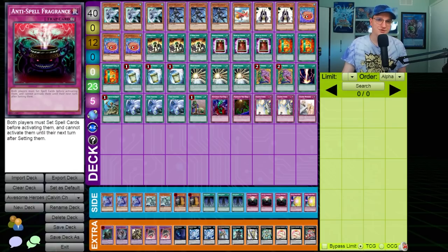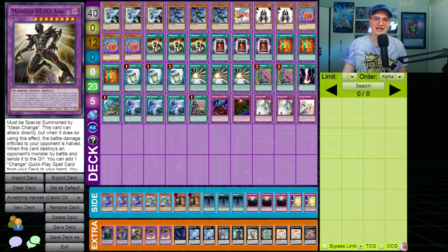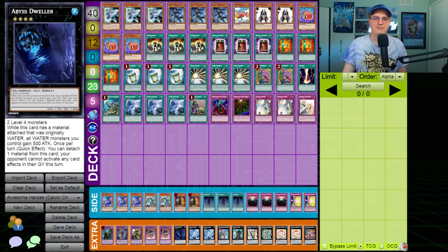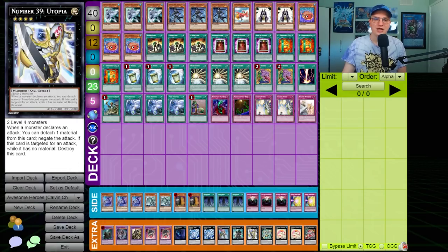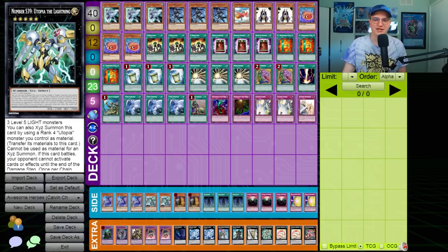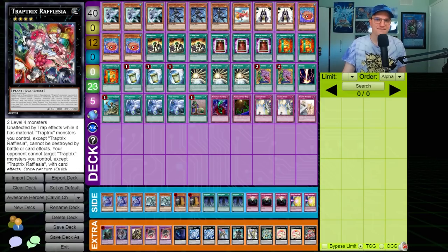Anti-Spell Fragrance — I don't have to tell you how good this card is in Hero. And two Quaking Mirror Force. In the extra deck: Norden, Masked Hero Acid, Masked Hero Anki, double Masked Hero Dark Law, Abyss Dweller, double Bahamut Shark, Castel, Gagaga Samurai for damage, Utopia and Utopia the Lightning to get over big monsters Dark Law can't, double Totally Awesome, and one Trap Trick's Rafflesia.